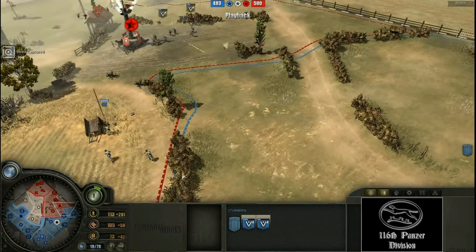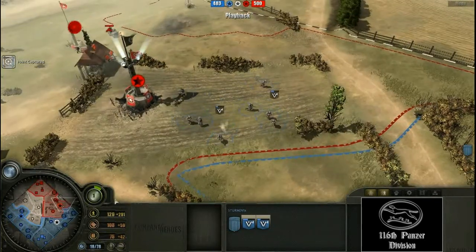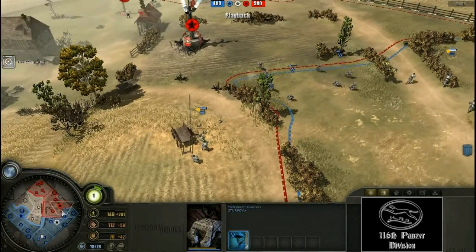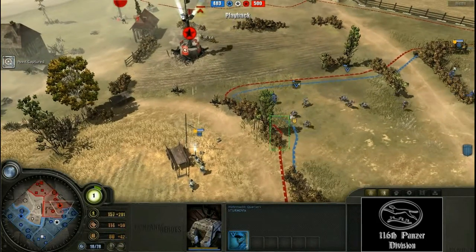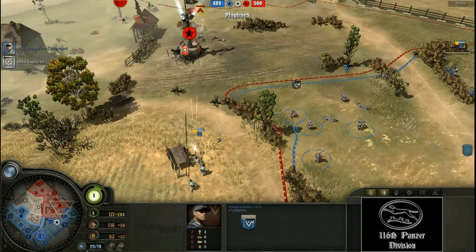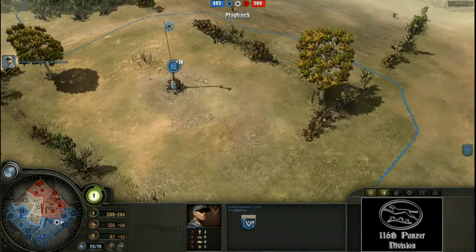Sturmovic has capped all these points, he has got two MGs on the field and a lot of fuel. The next thing he should get is tech instead of more Volksgrenadiers. He has an excessive fuel amount so he might want to go tier 3, because the opponent hasn't got much fuel — all he has is an income of 5 fuel. Sturmovic has both high munitions and high fuel.